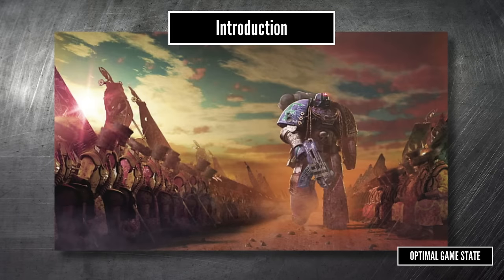Welcome to Optimal Game State. I am still super hyped with the upcoming Legion Imperialis release, but I still don't have models in my hands to paint and build. So like many of you, I'm stuck looking at preview videos and working out how to build a list. Someone has been putting together a very nice little list building tool, which I have linked in the description.